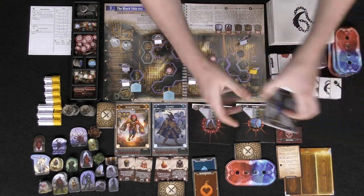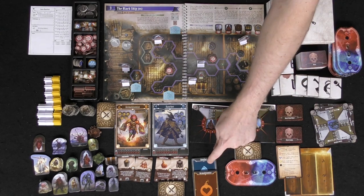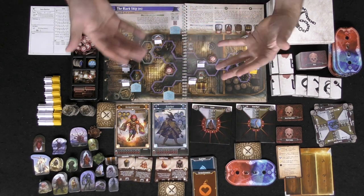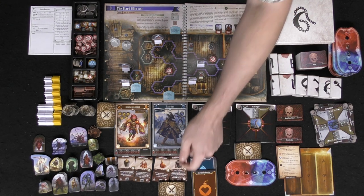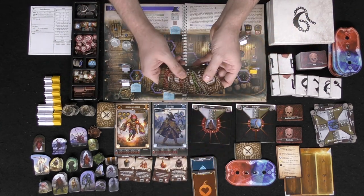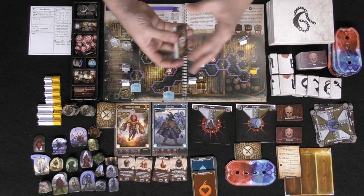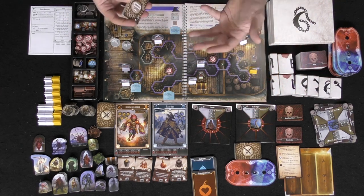These are all the different enemies in the game, with front and backs on the standees. You have your health and experience tracker, and there are decks for each of the characters you can play. In a one-player game, you'll control two characters. These are items you can buy at the end of every scenario — they have a cost and indicate whether they get lost after use, can be used multiple times, or are simply passive. Everybody also gets a unique modifier deck, which replaces dice — you'll draw cards and get pluses, minuses, times two, or misses, which modify the damage you deal.